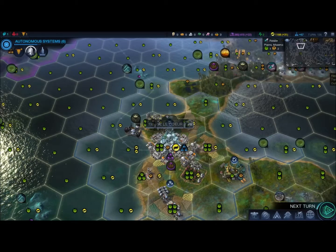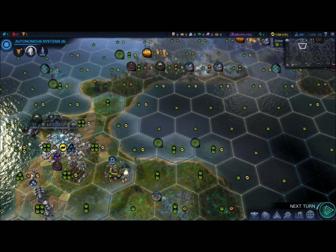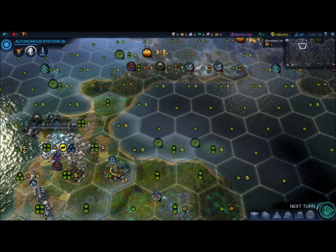Hi there guys, the Lord Fludger here, and I'm here today to help you understand one of the new concepts in Sid Meier's Civilization Beyond Earth, and the concept is affinity.